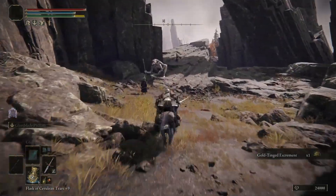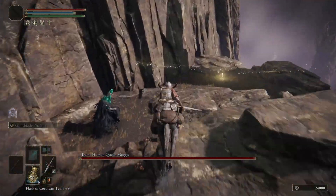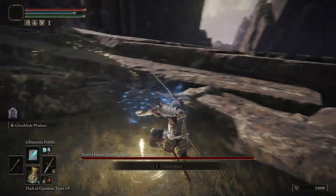Run past the entire village and you'll see the demigod sitting on the rocks. If you run past the demigod Maggie, you will find the Site of Grace that you can activate.